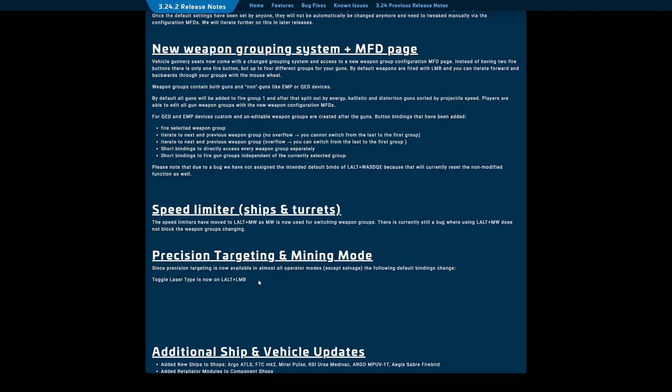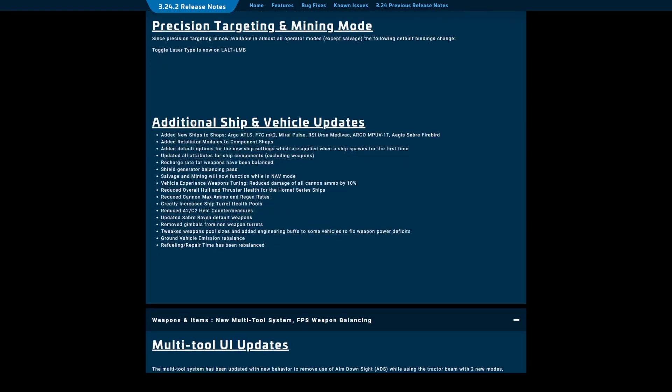Precision targeting and mining mode: toggle laser type is Left Alt and left mouse button.